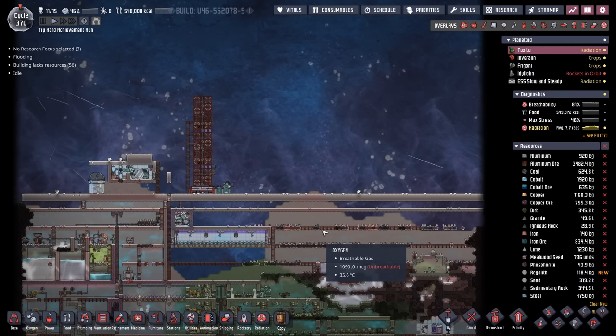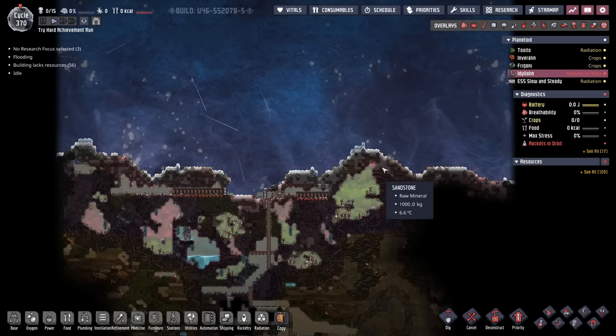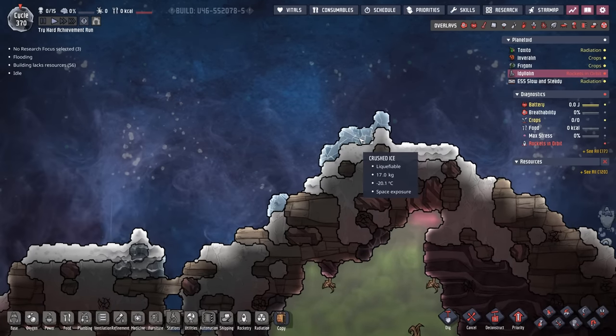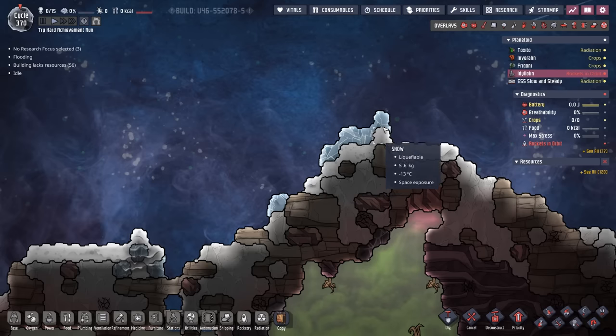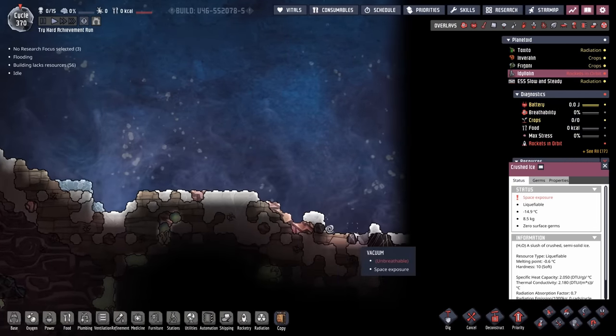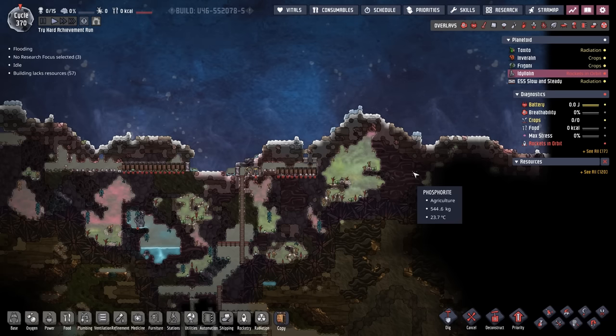Over on Idylolan, the ice storm is pretty much as expected — it's dropping off a bunch of crushed ice, a little bit of snow here and there. All nice and cold too. Not bad for some free water, huh?